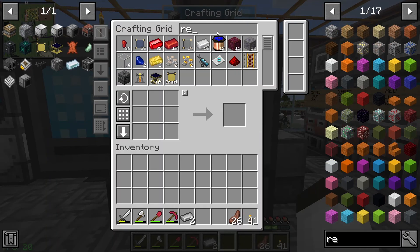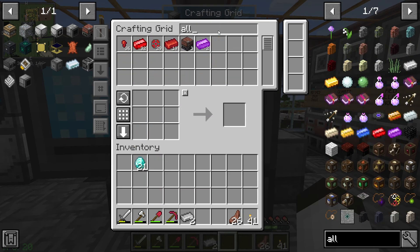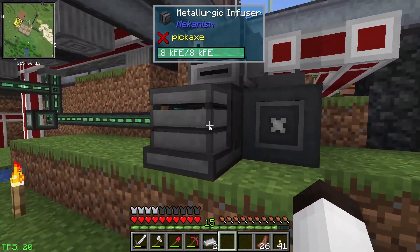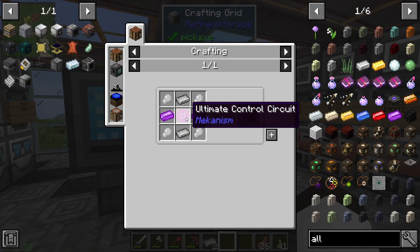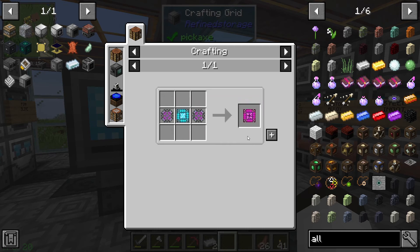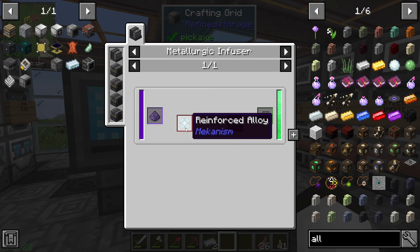We've got to make some reinforced alloys - it should just be diamond and that material. I thought we would have had these already. Let's get some diamonds. We have a bunch of the purple already. Let's go down to our metallurgic infuser - we already have two of those. That means we should be able to make the red circuit, the elite circuit. Now we just need to make the ultimate one, which takes two of those on the side plus refined obsidian dust.